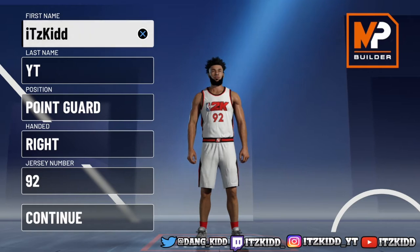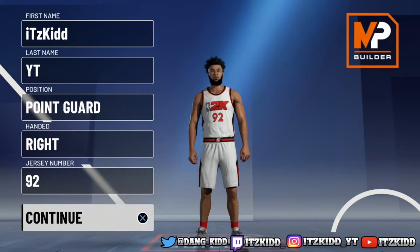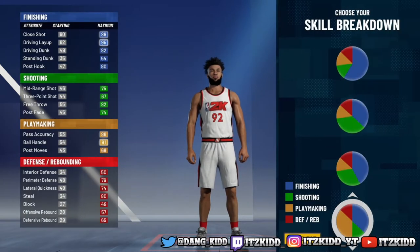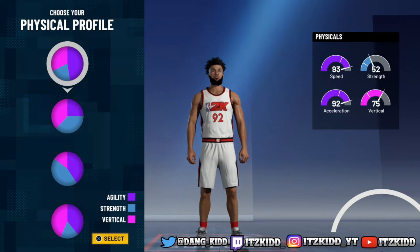First thing — we want to make this a point guard. Choose whichever hand and jersey number you like. For the pie chart, we're going with the orange and blue pie chart — that's the finishing and playmaking pie chart. For the physical profile, pick the first one, the one with the most speed.